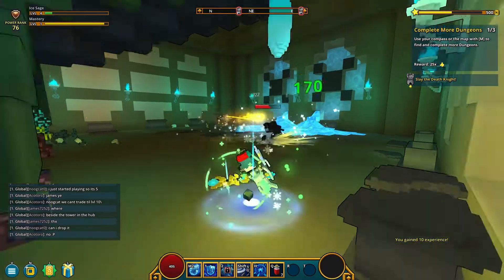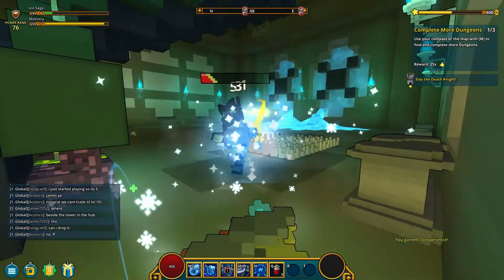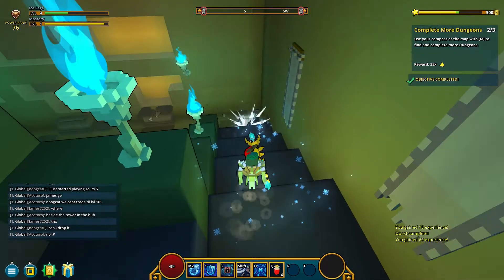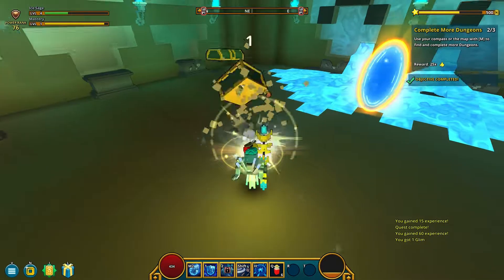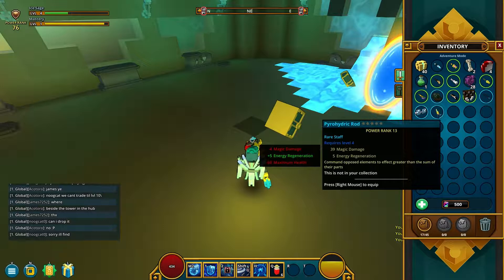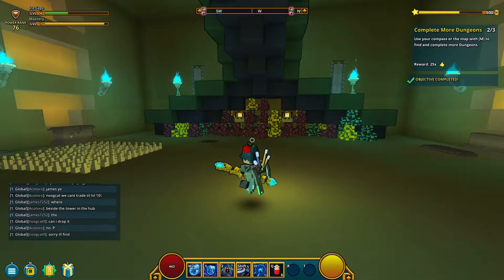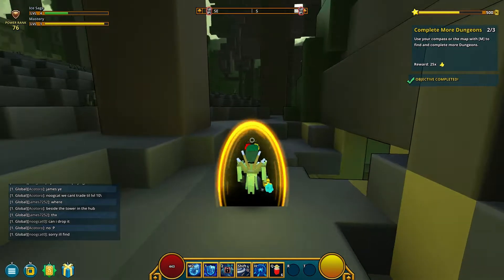We might need the health thing now. He's nearly dead and we ran out of energy towards the end. I want more energy. We've got two rares — not good. Let's exit. We just need to do one more dungeon and then we've completed the quest.